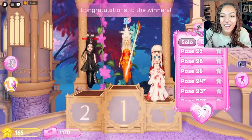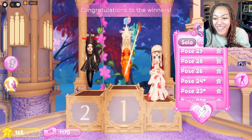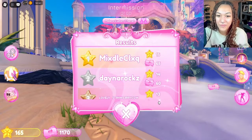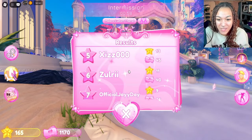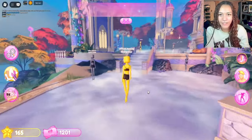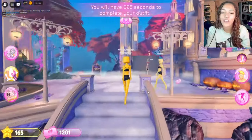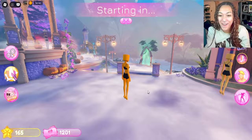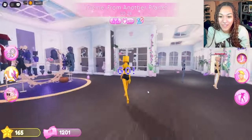And the winners are not us because I had no idea what I was doing. But what place did we come in? We came in last place. Alrighty, the next theme is called Another Planet. I feel like we're getting some pretty hard prompts here, honestly.